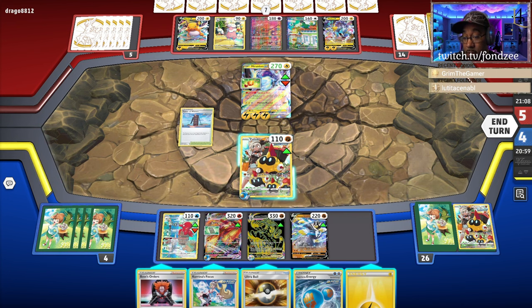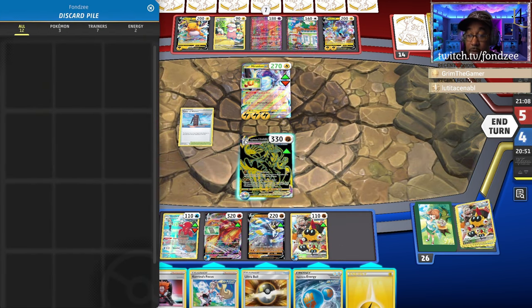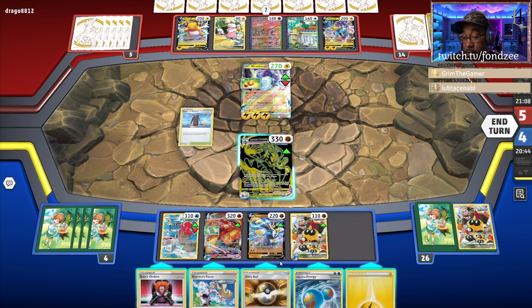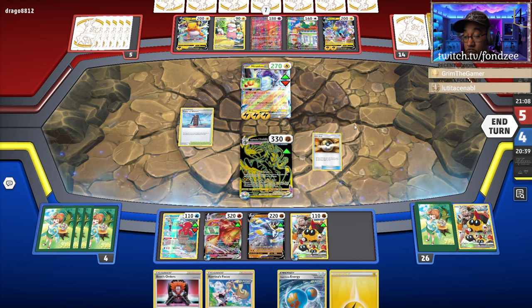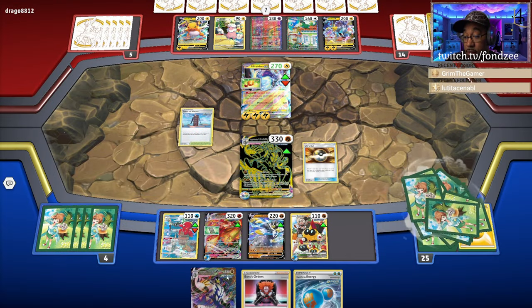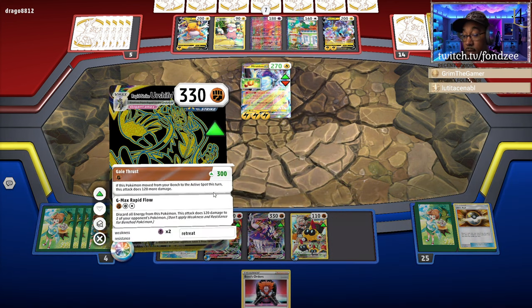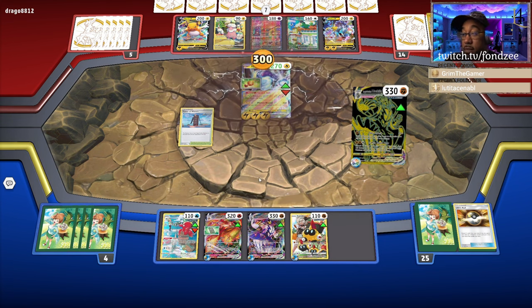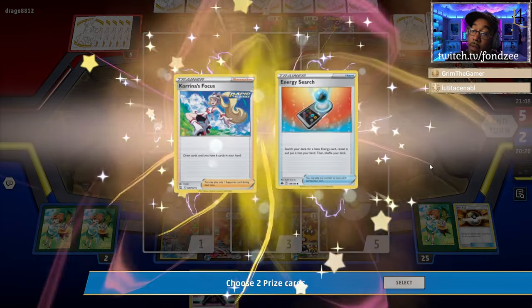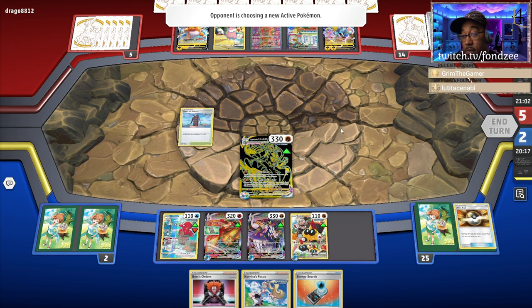Don't need that now — retreat into this one. What do I got in here? Just two of those. We might not need the Ultra Ball — Ultra Ball away the energy and get the other one out. There we go, I'm doing 300! GG. And then next turn I can do 240 if I wanted to. It's not bad.